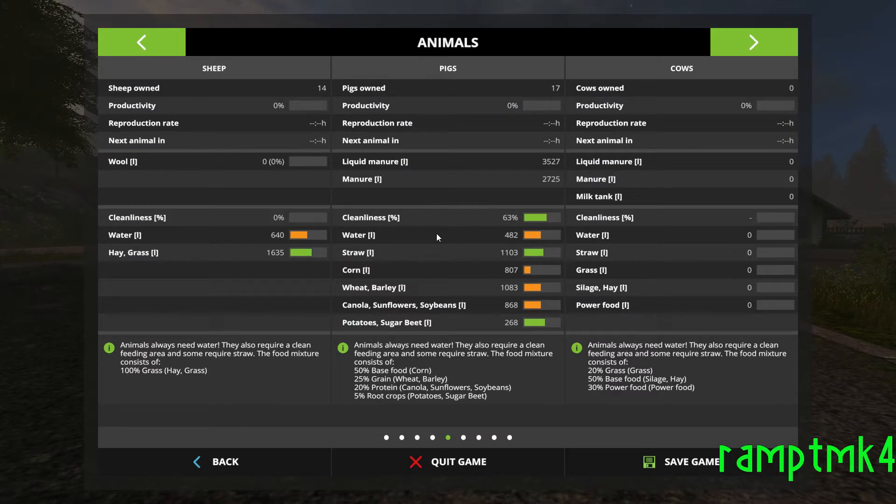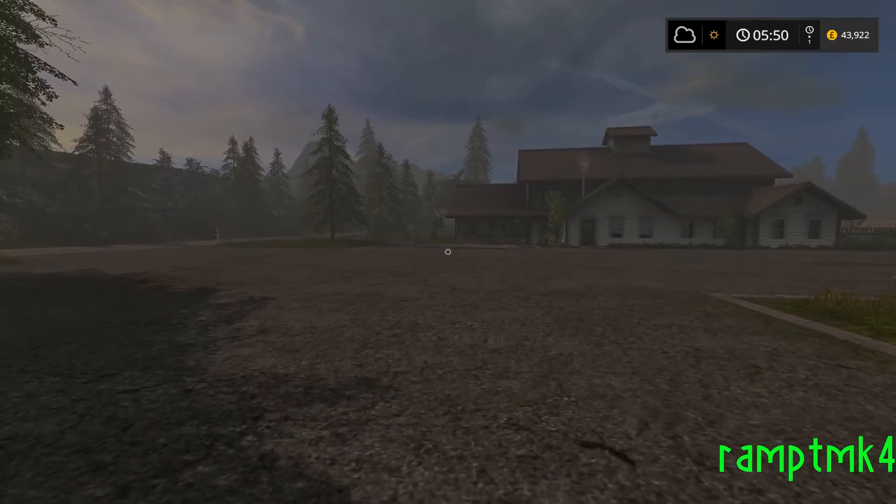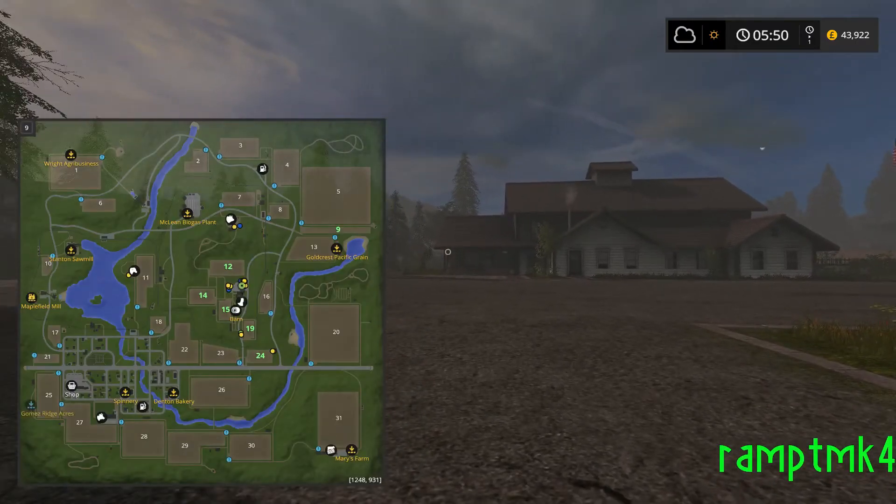We currently have 17 pigs - I started off with, I think it was 10, so they're producing. The game's not been running that long so it's not coming up with the stats yet. But sheep - I only have 14 sheep, and I've not touched the cows yet, because the cows are miles away, over down by 25 or 27. It's insane.